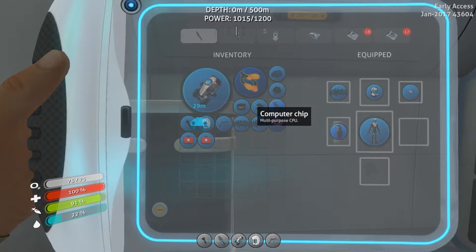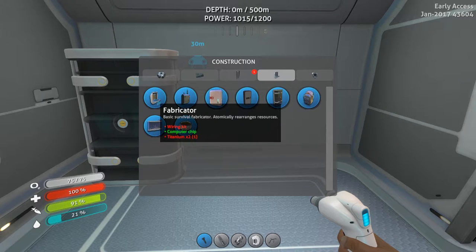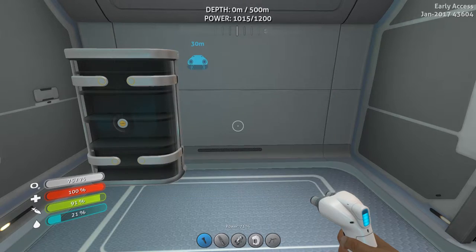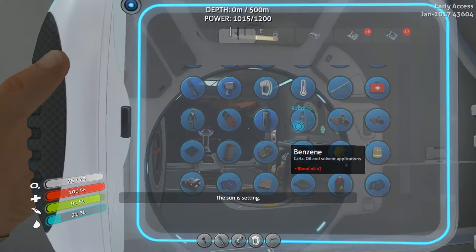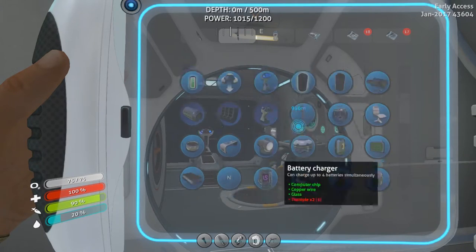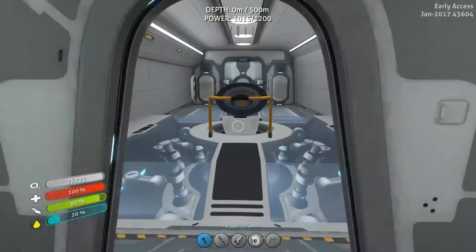Why did I get the computer chip? Oh, the battery charger. The battery charger - we could just save it for the fabricator. Wiring kit and titanium - what is that? What is the wiring kit? I think wiring kit's just copper, isn't it? Wiring kit - ah, silver. The bane of my existence. I cannot find that stuff. It's so terrible. This is like freaking out over here - mild dehydration detected. Oh my gosh, I know I'm dehydrating.